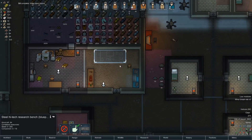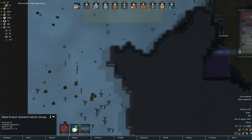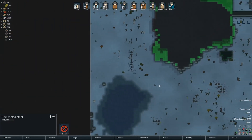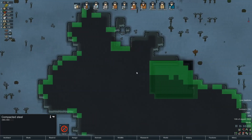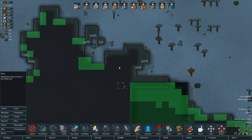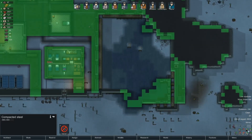We do not have our high-tech research bench made yet because we're lacking in steel. This section is full of steel, but it's also fully infestable except for one spot I just noticed — right here we can actually dig out with no trouble. I think we're going to fight insects long term, so we just need to keep in mind that we're going to be dealing with bugs for probably the rest of the playthrough. And that's okay — we dealt with the last group pretty effectively.